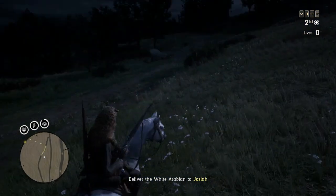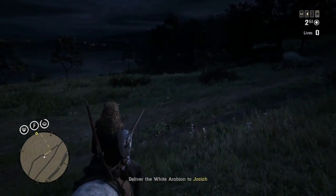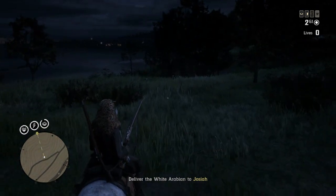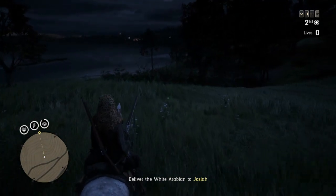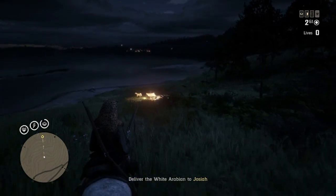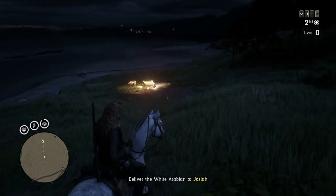Now I'm going to go turn this horse in and see what dollars, gold, and XP we get. This one wasn't too bad to time out to 30 minutes — once you got the horse tamed you'd have time to just wait around. You do have guys on horseback coming after you, so just bring a shotgun and kill the horses — it's the easiest way to do it.